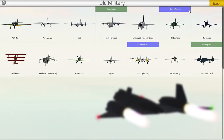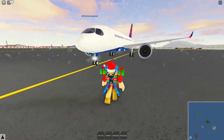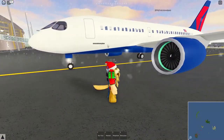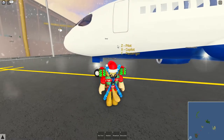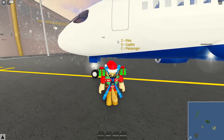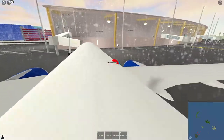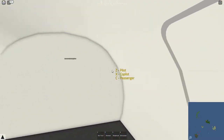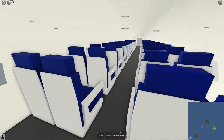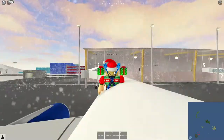I've just spawned in the plane - this is apparently a Delta plane, so Doge is gonna be our pilot. We've actually got some different options: you can pilot, be the co-pilot, or be a passenger. What if I become a passenger? Wow, you can actually walk around in here - this is pretty cool! Can I actually pick up some people? I don't know if there's actually anyone around here I can take on a trip.